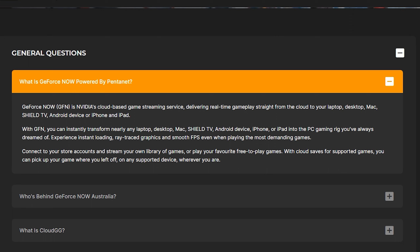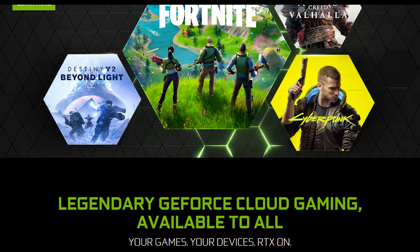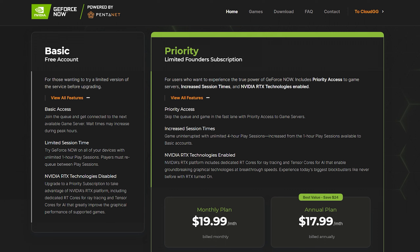Let's get into the software. But first, for those that don't know what GeForce Now is, essentially it's a streaming service that allows you to stream games in real time over the internet — which turns any laptop, desktop, phone, iPad, etc. into a gaming PC. Right now there's two tiers: Basic, which is a free account that will add you to a queue and connect to the next available server, with one-hour continuous play sessions and RTX features disabled. Priority access, however, lets you skip the queue, increases playtime sessions to four hours, and allows RTX support. Currently it's $19.99 a month, and subject to change quite soon.